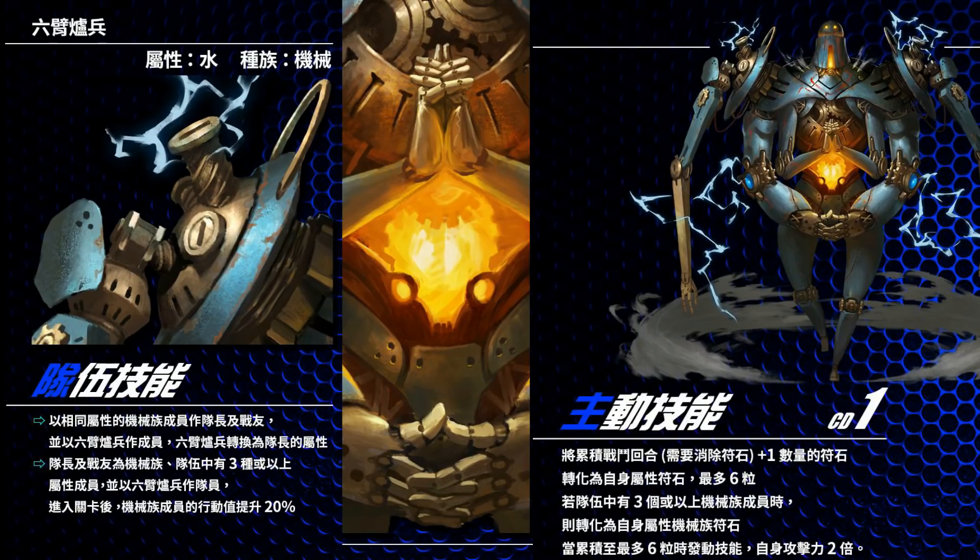This card is a very good card to collect. Let's talk about its team skill as well as its active skill. On the left-hand side is the team skill. For those who can't read Chinese, I'm here to review it in English. If the leader and ally is Makina, this card will follow your leader's attribute — so this is an attribute-shifting card, much like Fafner.